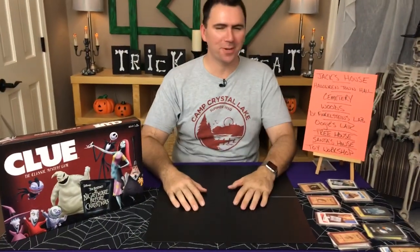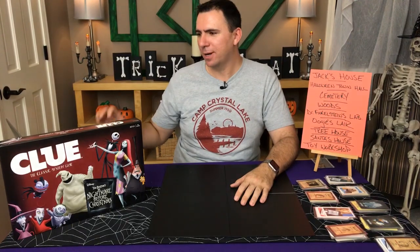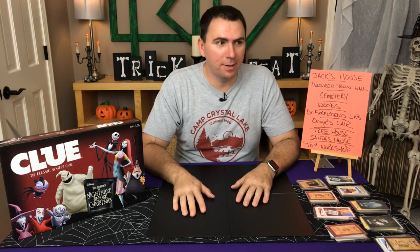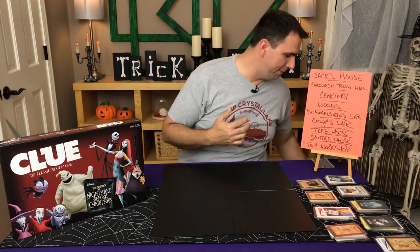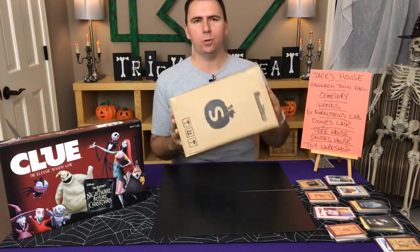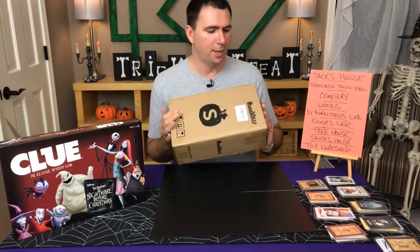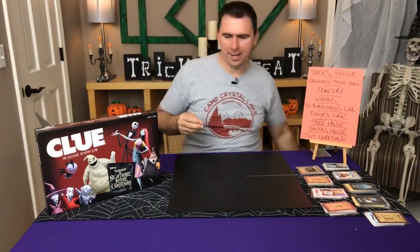Welcome back everybody to another giveaway video. I'm very excited to have you here. Today we're going to be giving away an inflatable. Hopefully if you were here right at the beginning you saw it there, because I don't have any other pictures — the inflatable comes in a nondescript cardboard box. But it is a 12-foot inflatable ghost that changes colors. I haven't done a review on it but stay tuned, I'll get to that very soon. Not that it's going to help the winner — you're just going to have to wait until you get it to see what it looks like.